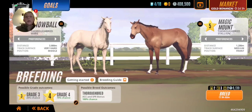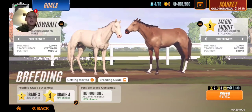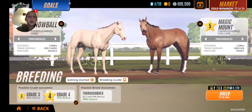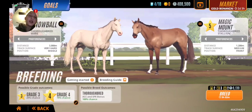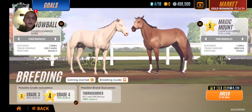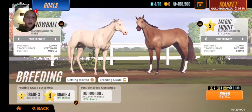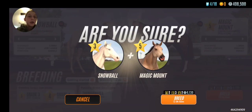Alright, next up we have Rival Stars, and we are going to breed Snowball and Magic Mount, because there were no studs that I could use and there were no studs in the market. We're hoping and praying that it's going to be level 4, or level 3, because that'll be cheaper to breed.